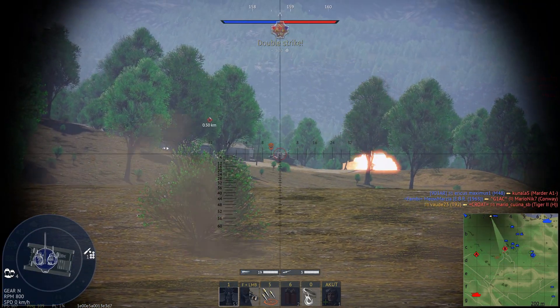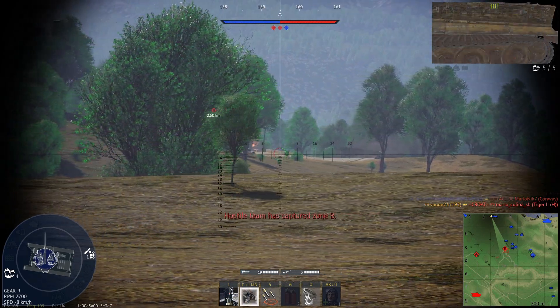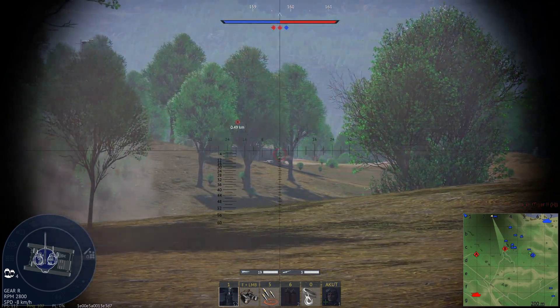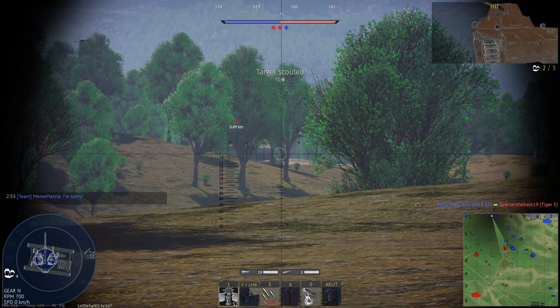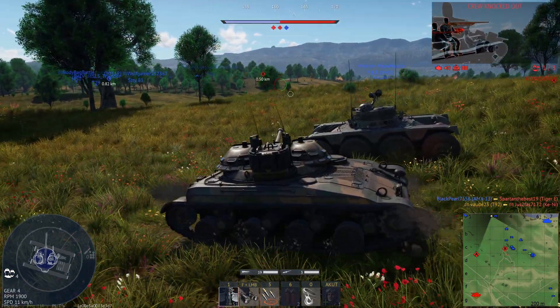For the T92 I use APDS ammunition. This shell has no explosive filling but a really good penetration value and velocity, which is why I can just point and click at the enemy and play this tank from further away. Keep in mind that you may not always be able to take out enemies with one shot, but the fast reload, low profile, and good mobility of the T92 helps.